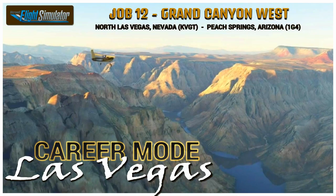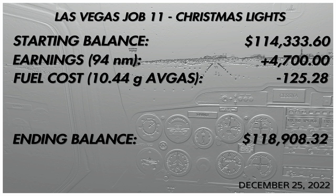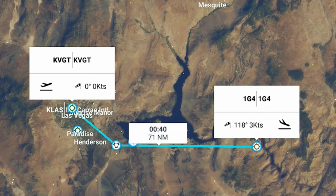Hey guys, come on downstairs. We're bringing another episode of Career Mode Las Vegas to you. It's Microsoft Flight Simulator. We're in job number 12 in the Las Vegas area. We're going to be heading out to Peach Springs, Arizona and Grand Canyon West. Let's recap our previous job — Christmas lights, Christmas Day of 2022. We ended up with $118,908.32. That is where we are at as we start job number 12 of 17 in this area.